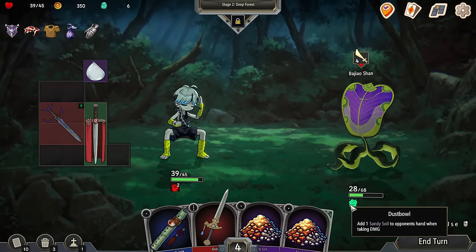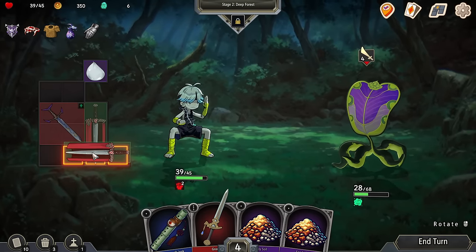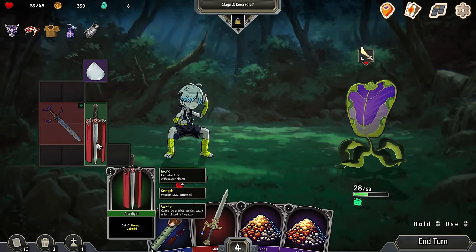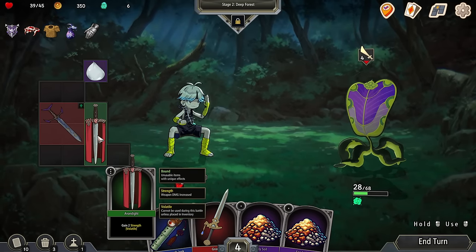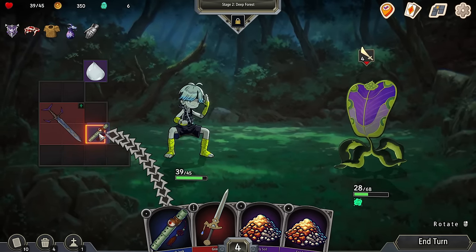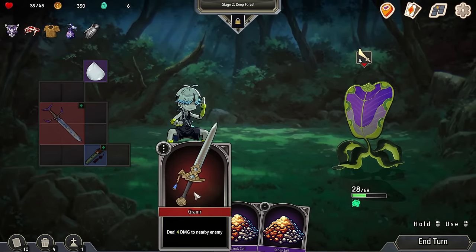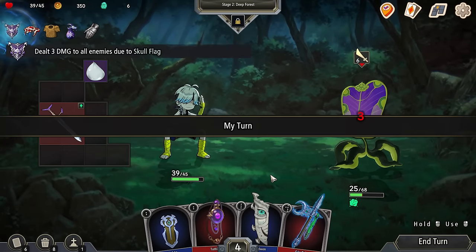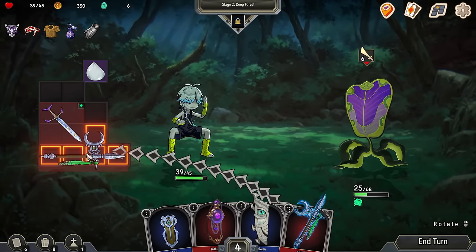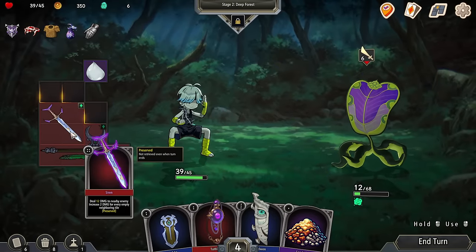I can move this one around. I don't think there's a spot where I can get more than three. If I go there and then dual wield it — I'm not sure how many hit points he has. Oh, he's giving me sandy soil when I do damage to him. Defense for every empty neighboring tile — I guess I can get rid of this now. I don't want to just survive an attack. Survive an attack. And we hit him next turn. My three damage will take him down, but he does get stronger as time goes on.